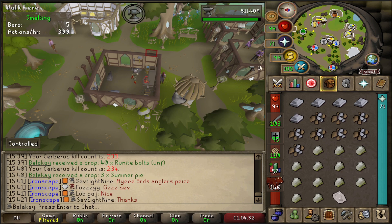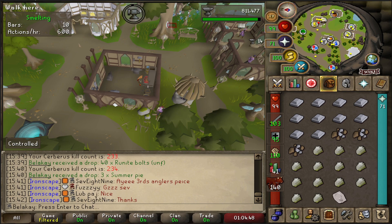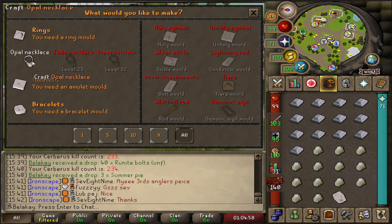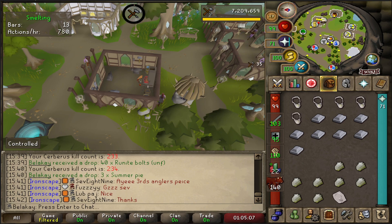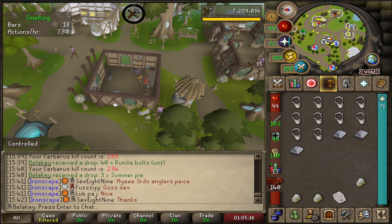I've decided to take a small break from Cerberus to try and save some supplies. I'm going to go and pickpocket Vyres to get blood shards — apparently the necklace is very good for Cerberus. I'm just crafting up some dodgy necklaces before I go, and then I'll try out the Arceuus spellbook. Hopefully it doesn't take too long — it's about six hours on average. I'm praying we get some good RNG and get it nice and early.